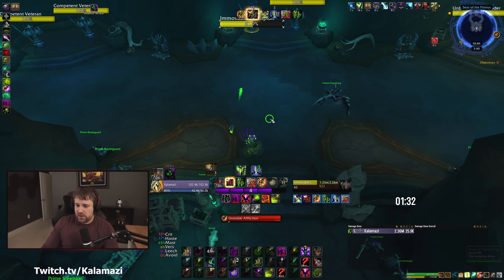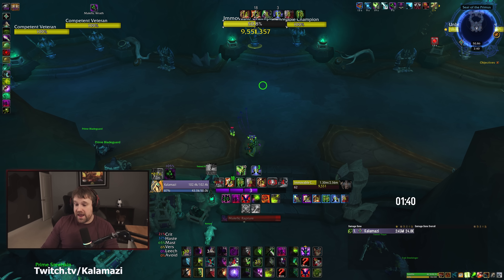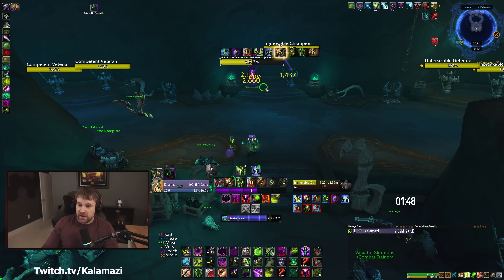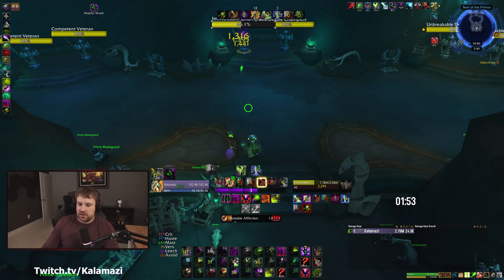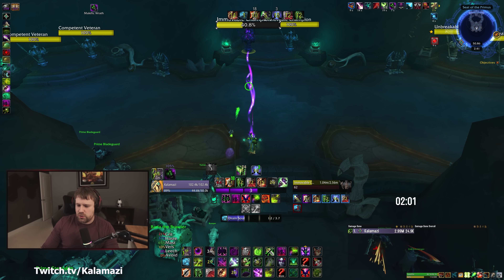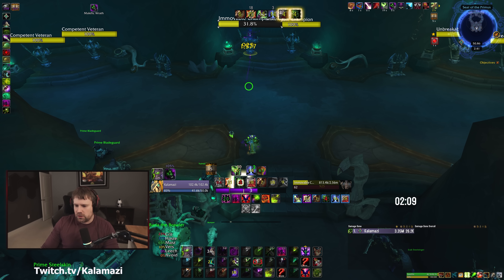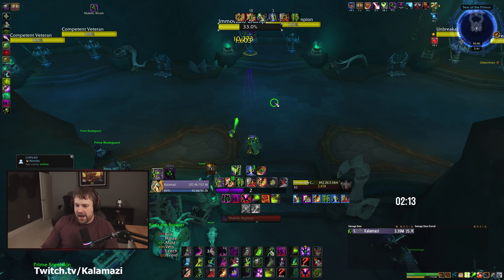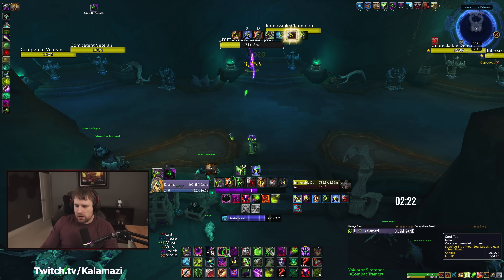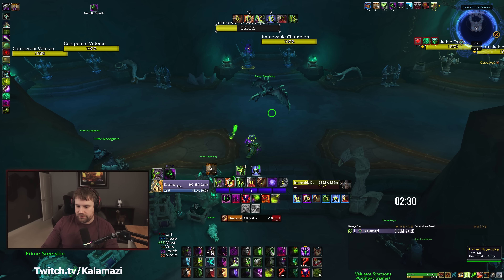The big thing with this build: Decimating Bolt and Phantom Singularity are on cooldown, so they don't always line up perfectly with Dark Pact. It's worth pressing Dark Pact anyway. The more dots you have up, the more buffed Drain Souls you get. We're also playing the Withering Bolt conduit, not the talent. The talent is capped at three dots for a 45% increase total. The conduit is 20% per dot with no limit — it just stacks forever — so you ignore the talent, play the conduit, and it gives more room for other effects.